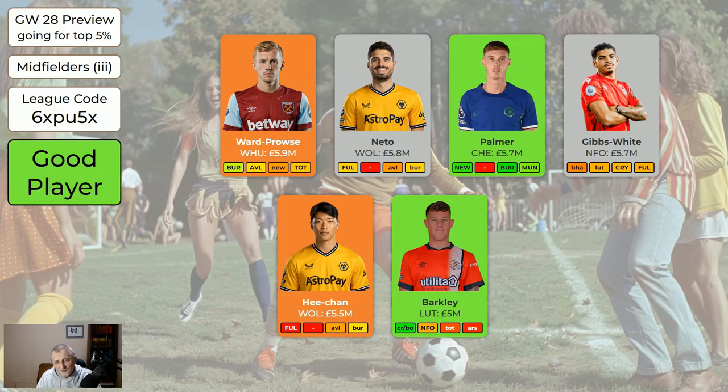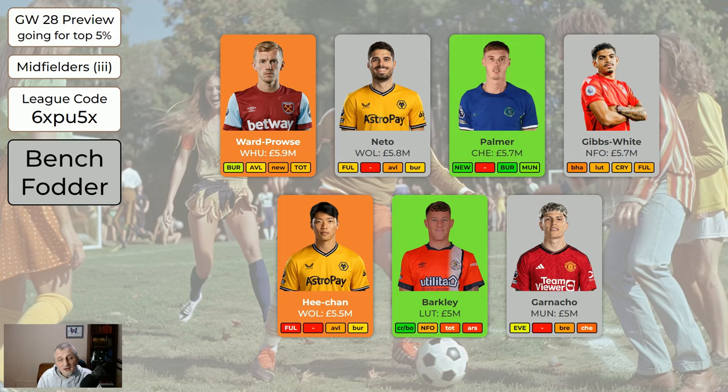Barkley is green because he's got a double game week this week. Given that we're probably going to wildcard either game week 30, 31, maybe as late as 32, any players you pick up now like Barkley — if you don't want them long-term, that's fine because we can wildcard them out of your team. He may only get four or five points in his double game week, but he may get eight or ten — somewhere between five and ten points for Barkley seems quite possible. Garnacho's a good player, but he's not as good when Haaland's injured, and Haaland's injured.